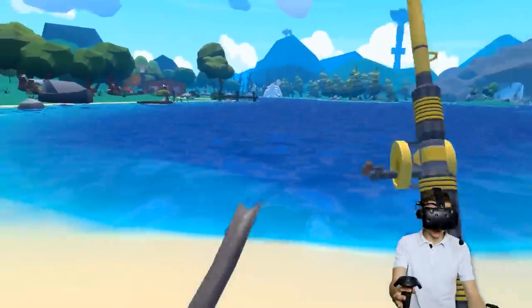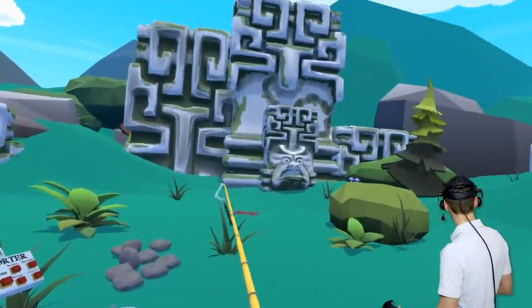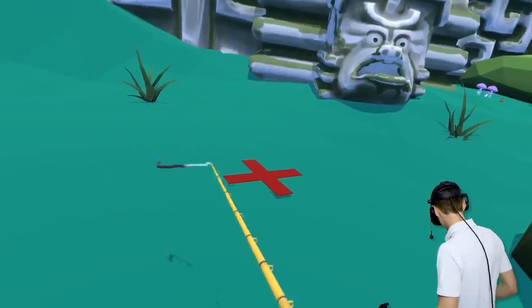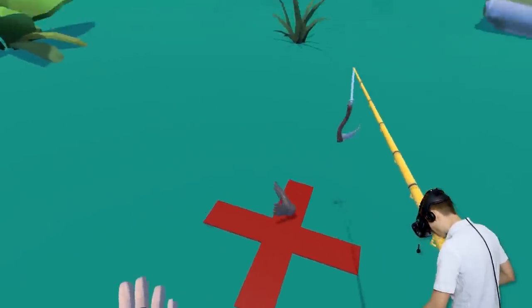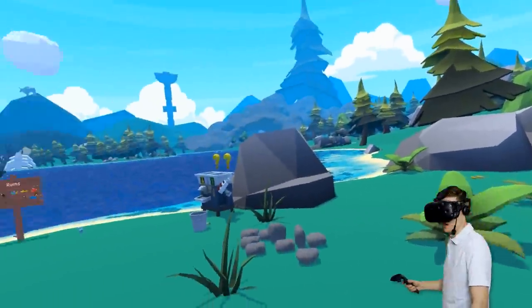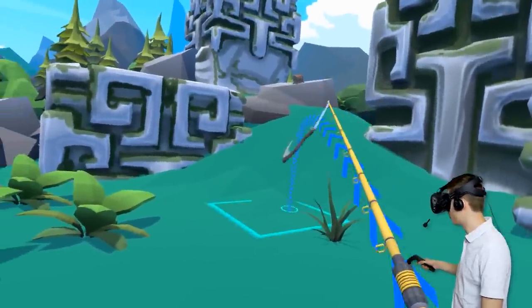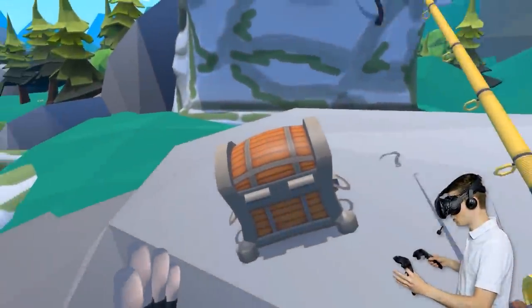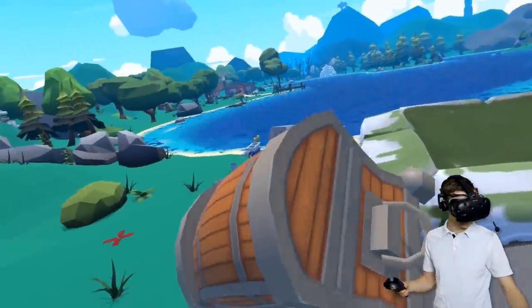I know what we gotta do now - we gotta find all the Siren Head parts and put them together over here. Wait, that's why this cross is over here. All right, we're gonna put this over here. I could hear Siren Head, and I also see a treasure chest over there. People, we are on the objective - we got a fish for Siren Head parts and maybe we can find some bait in this thing.